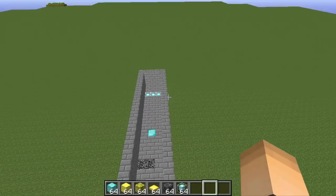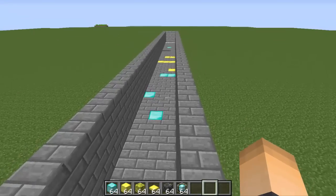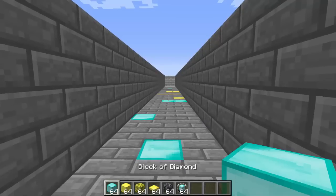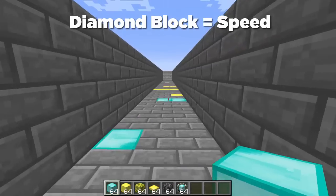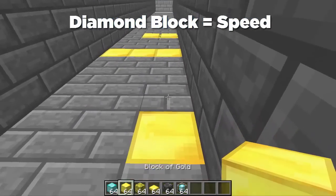My runway is kind of small but you guys can make yours a lot bigger if you want. Here's my starting point and as you can see I'm placing down some special blocks. The first one is a block of diamond — this one is for speed, it'll let your players speed up for three to five seconds if they walk over it.